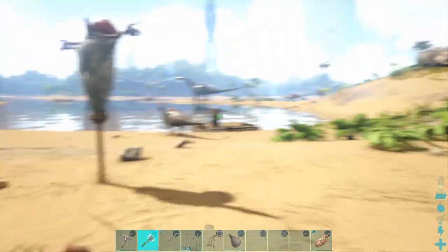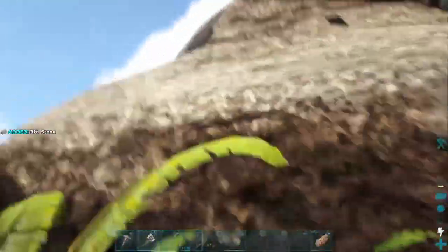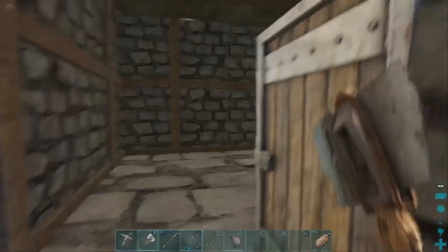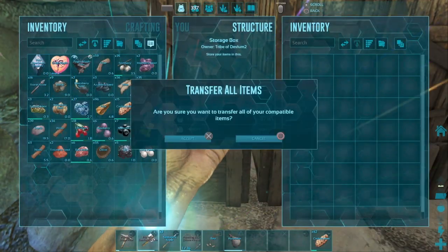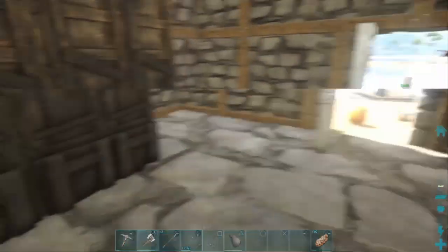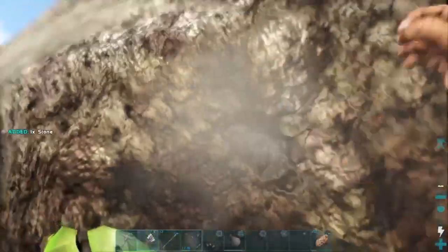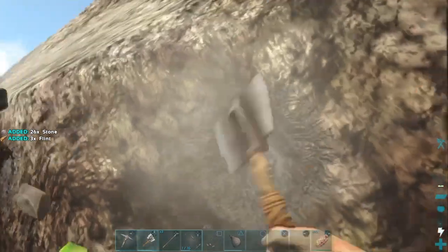We're going to want a furnace - that is going to help you smelt iron and get better tools. Metal picks and axes won't break as easily unlike these stupid stone ones you're stuck with right now. It is fairly expensive to make, so I'm just going to mine as much as I can.